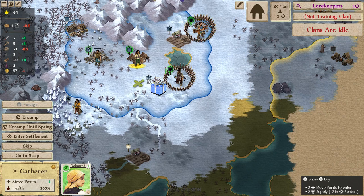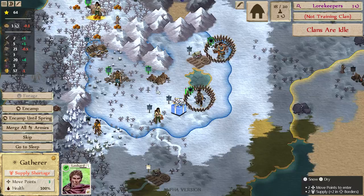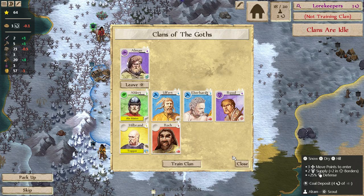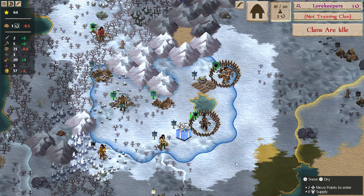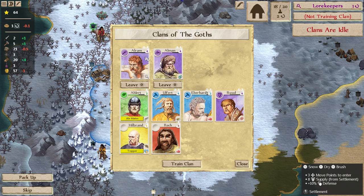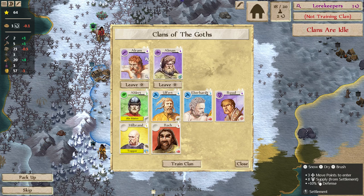I don't think I need this scout here fortified still. Lore Keepers we will be done with in just a second. The scout wouldn't be terrible for that because we have Allman in here already who's in Discovery — purple — but that vigorous trait, I always like to take advantage of that. So I'm going to use Allrem for that instead. I'll send Allrem back, so now they're both up here.